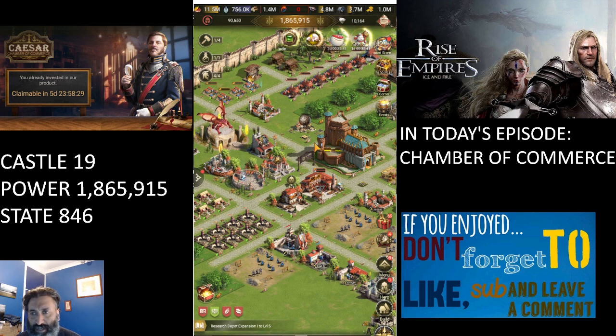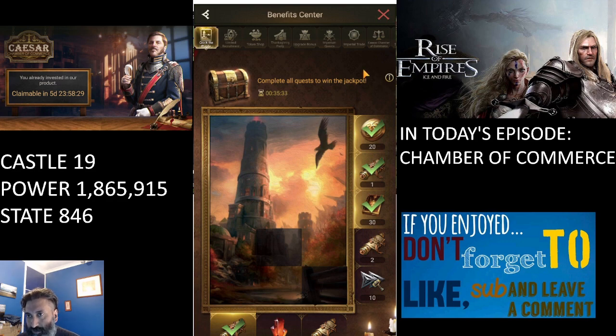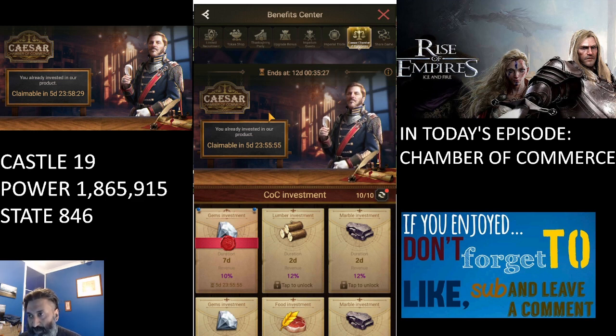There's a new feature called the Chamber of Commerce. You can find it by going to the Benefit Center — click on it and you'll see the Caesar Chamber of Commerce. This came in an update about a day and a half ago. If you haven't updated, please visit your app store or Google Play and do the update, which will give you access to the Caesar Chamber of Commerce.